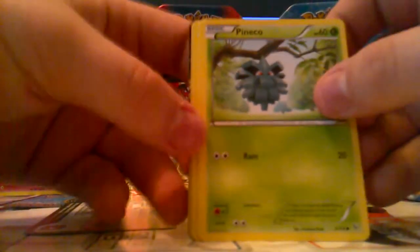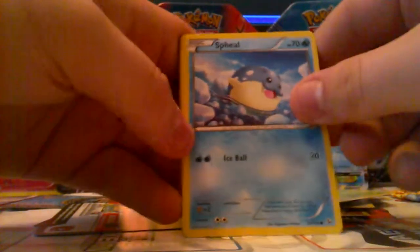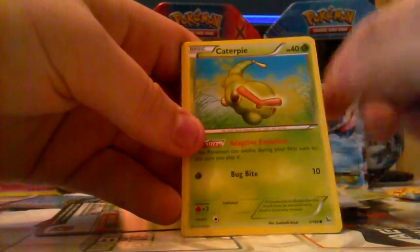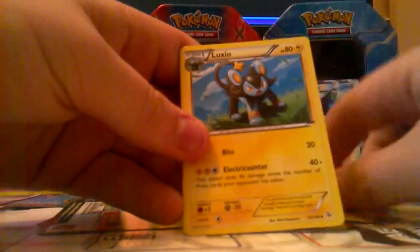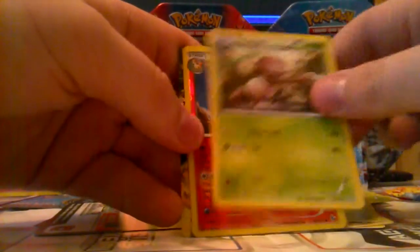Flash Fire pack now — hoping we pull an EX out of here, otherwise I'll be upset. We have Pinsir, Fennekin, Bunnelby, Caterpie, Helioptile, Luxray, and Nuzleaf.